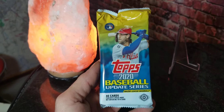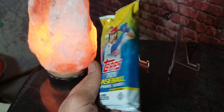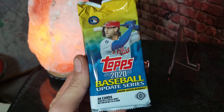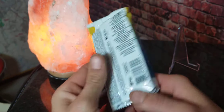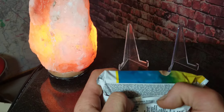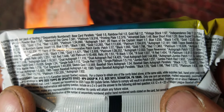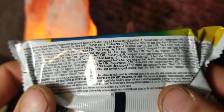Hey guys, welcome to another baseball card break with Matt. Today we have another one of these fat packs from our local card shop's hobby box — 46 cards in this pack from Update Series. There are a lot of good rookies you can pull out of here. I always like to show the odds real quick so you guys can pause that if you like to read those odds.